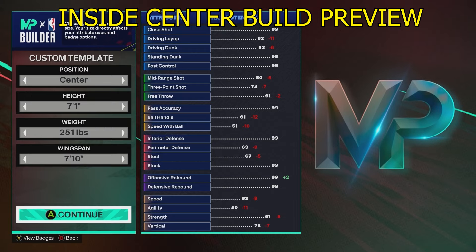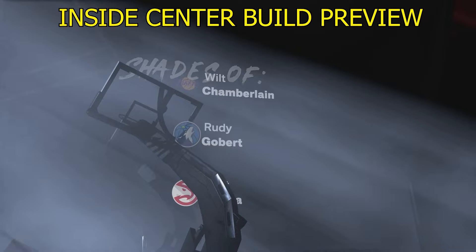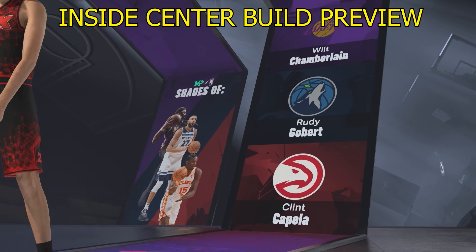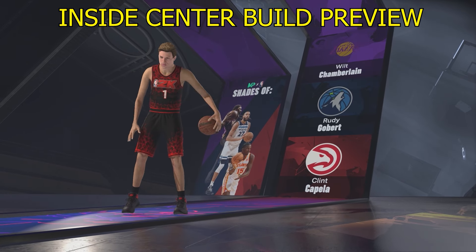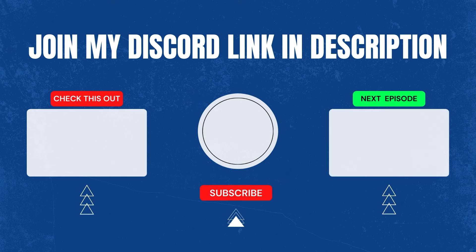Also check out this inside center build for NBA 2K25 — 7-foot-1, 251 pounds, 7-foot-10 wingspan, with shades of Wilt Chamberlain, Rudy Gobert, and Clint Capela. It's a good defensive lineup, with Wilt being a freak, and this build is called the Playmaking Paint Beast.